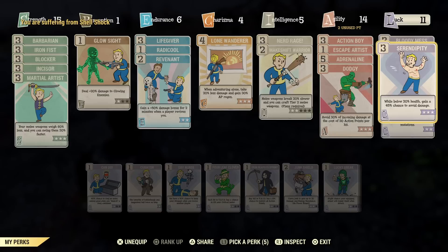The thing about Serendipity though — from what I've tested — it does not work in Power Armor. So if you are a Power Armor user, Serendipity does not work. I have not seen it work while in Power Armor with that perk equipped, and I've tested it multiple times. Feel free to comment if you've used it in Power Armor and it worked for you.